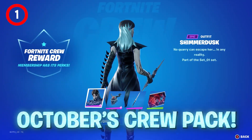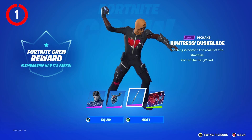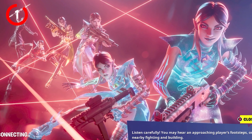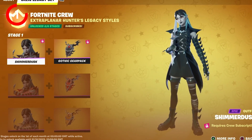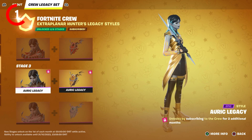Starting off, October's Crew Pack is now here with the Shimmer Dusk skin alongside the Gothic Gear Pack back bling, the Hunter's Dustblade pickaxe, and the Fey Infiltrator loading screen, which honestly looks really cool. You'll unlock a new edit style every single month for the legacy styles until the end of the year, including the Hunter style which is red and green.